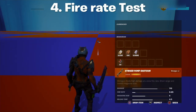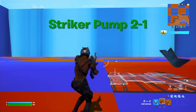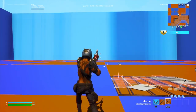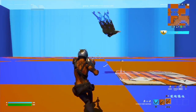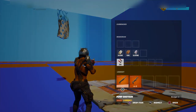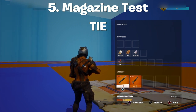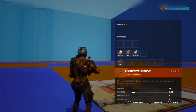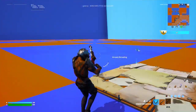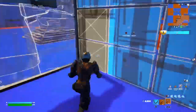Now we're gonna see the fire rate. Okay, the pump definitely wins in the fire rate test. Now for magazine size — it's equal. Reload time — the striker pump wins. Fire rate and magazine size go to the pump. There's no one here for me to 1v1 right now, so yeah.